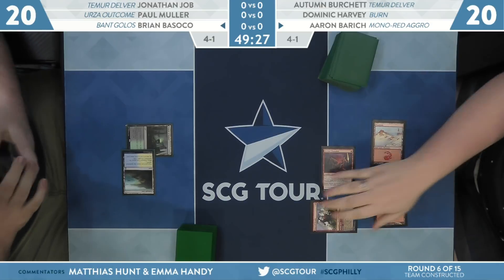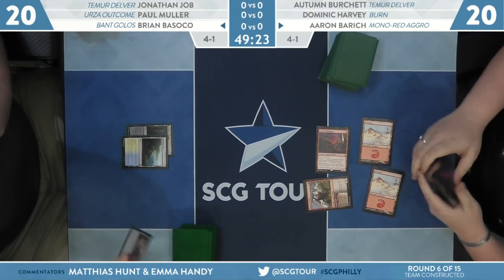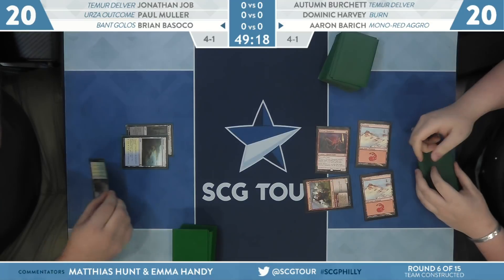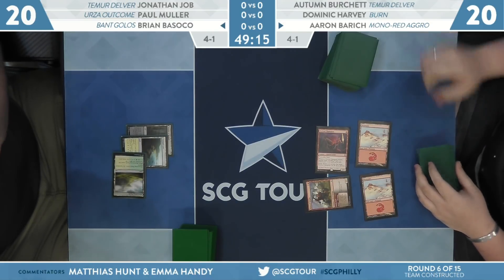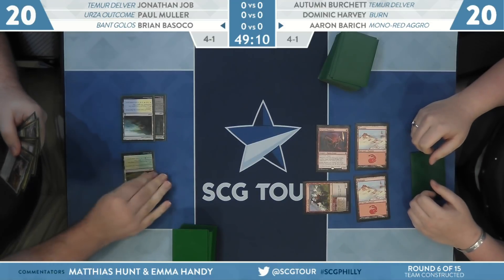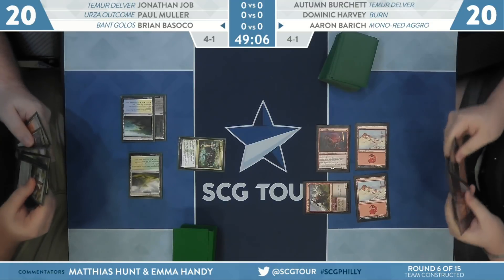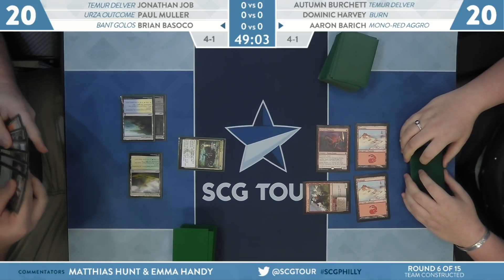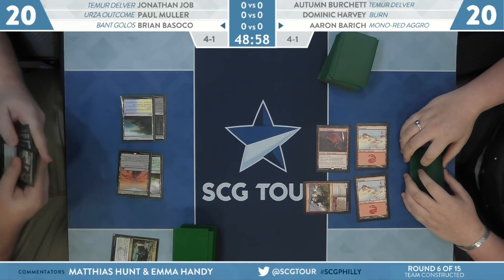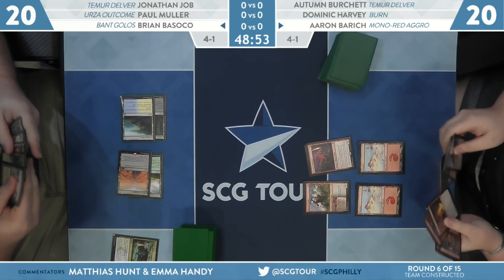We are underway with our game. Aaron Barrett starts things off with Fervent Champion and begins the curve. We'll see whether Brian can keep pace — his deck doesn't do much early on. This is the spot where Basoko just needs to have things to do in the first couple of turns to create any form of wall. Having a Growth Spiral here is one of the defining cards in this matchup, because it lets him get onto the battlefield faster.